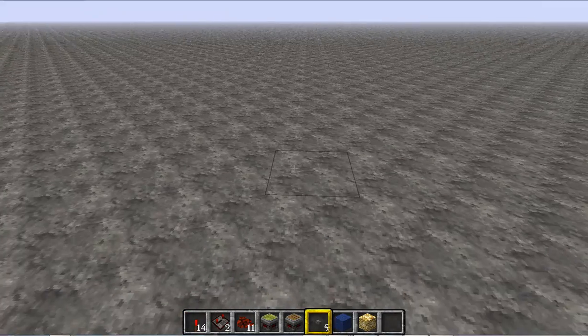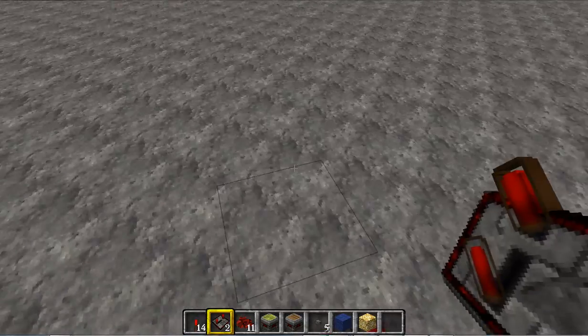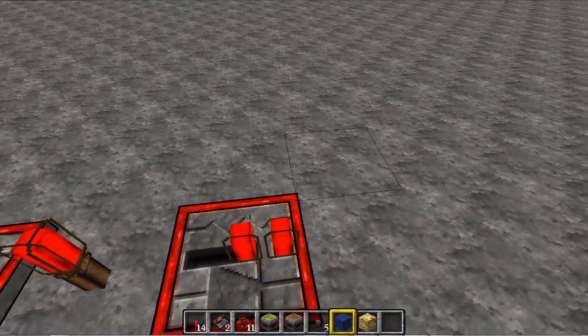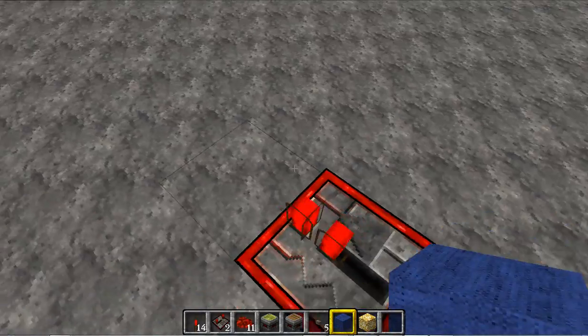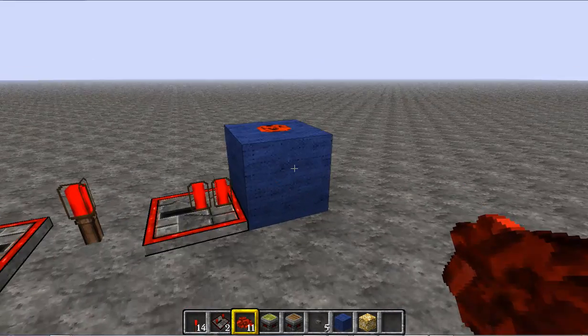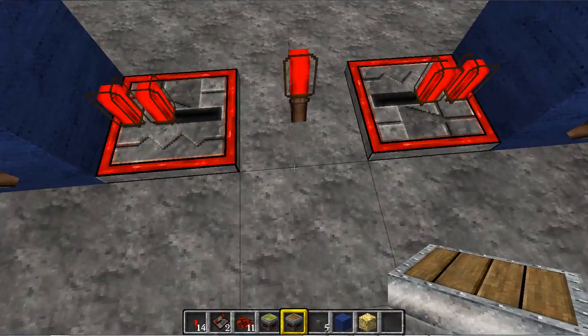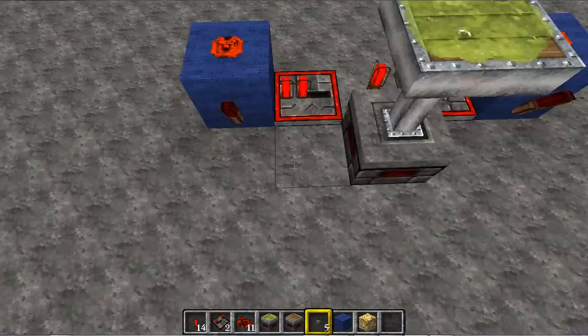Alright, so we're going to get on to building it. Start with a torch on the ground there. Comparator on each side — go in here, go in here. Block in front of that, block in front of that. It's a little bit of FPS lag. Redstone on the top of each of those. Torch on the side, torch on the side. Take your sticky piston, right there.